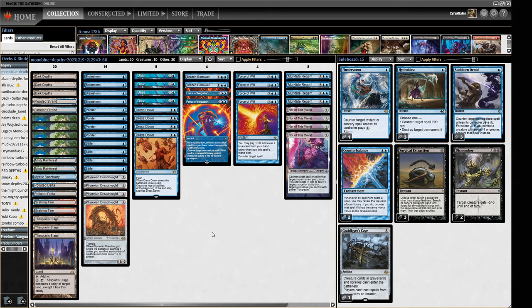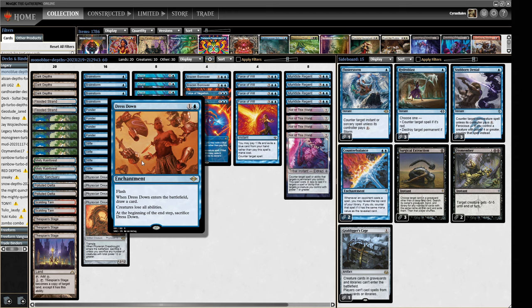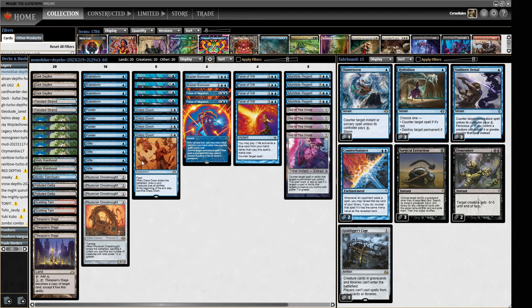Hitting our opponent for one turn is much better than two turns. Dreadnought is probably a little bit easier to set up, especially since one of the ways is a cantrip. The Dazes will definitely set us back sometimes in terms of trying to get to our Dark Depths combo, but it's a really powerful card. If we're playing an early Dreadnought backed up with Daze, we could potentially have two or even three pieces of free protection for our big Dreadnought — so that's going to be quite good.